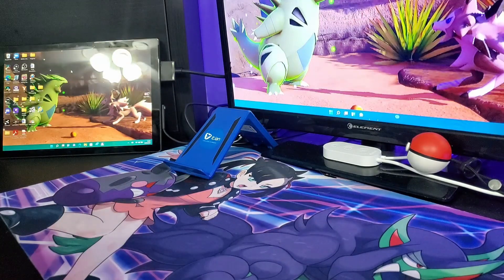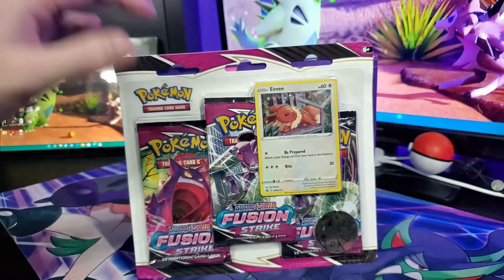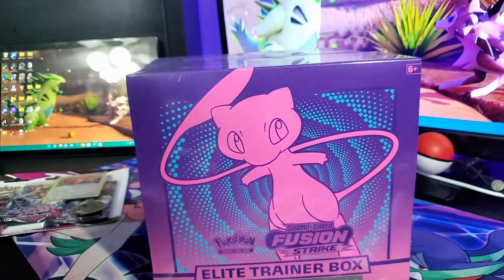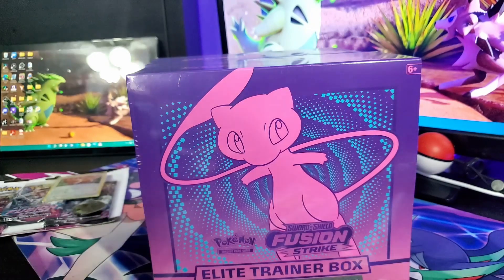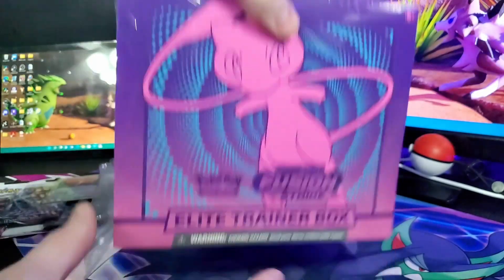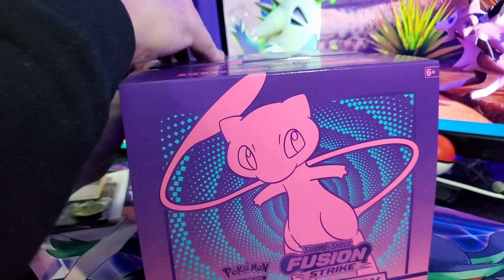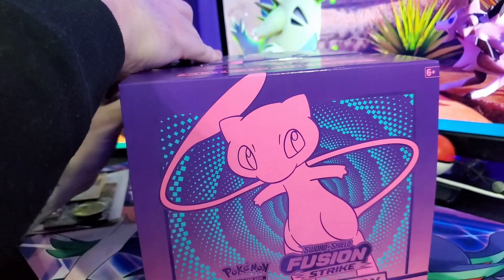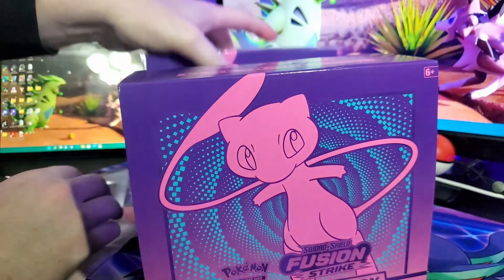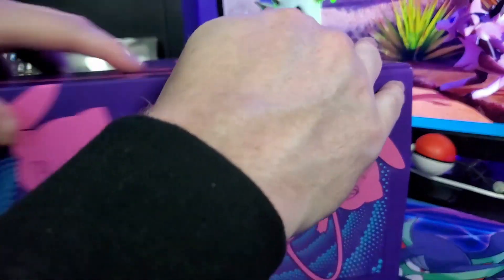Hey everyone, it's Zach and we are here with another TCG unboxing. Today we have the newest set, Fusion Strike. We have an ETB, another three-pack, and some blisters. We were able to pick up two ETBs so we're gonna go unbox them and see what we can pull. There's not one card in particular I'm looking for — if I got one of the Mew or one of the Genesect, I think that would be great, especially that Gengar card.